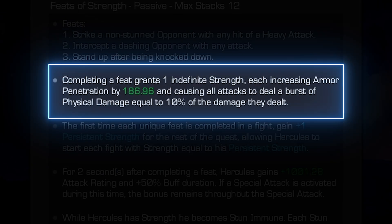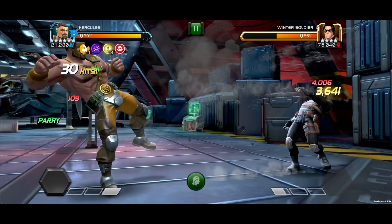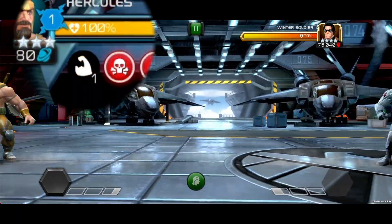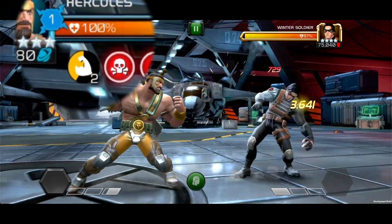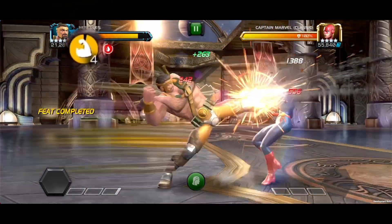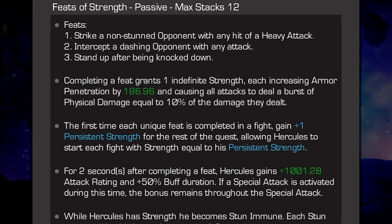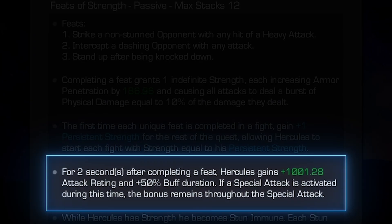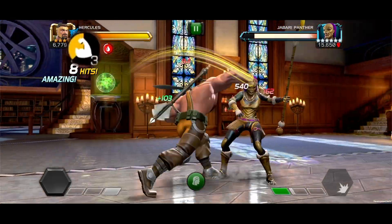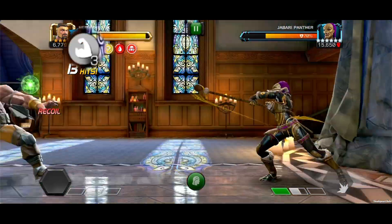Each strength increases armor penetration and causes all attacks to deal a burst of physical damage equal to 10% of the damage they dealt. The first time each unique feat is completed in a fight, Hercules gains one persistent strength for the rest of the quest, allowing him to start each fight with strength equal to his persistent strength. For two seconds after completing a feat, Hercules gains increased attack rating and 50% buff duration. If a special attack is activated during this time, the bonus remains throughout the special attack, putting out some pretty big damage.